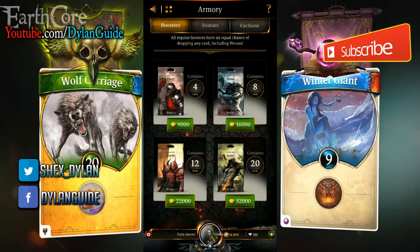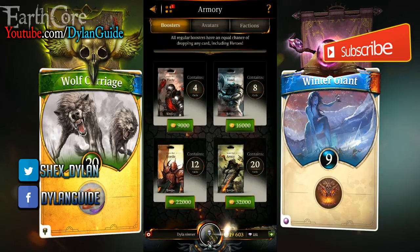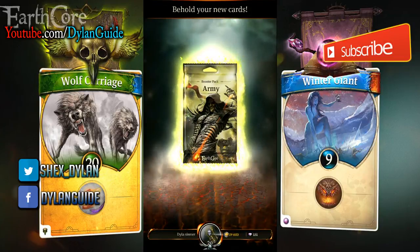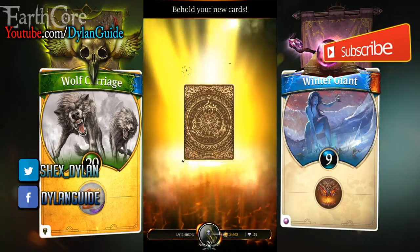The first thing we're gonna be doing is opening this cool Army pack, which contains 20 cards and has a high chance to get some heroes. I hope we can get some good ones and maybe some gold cards — we need them to improve our powerful deck. All right, let's find out what we got here.